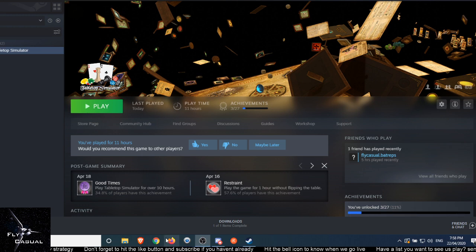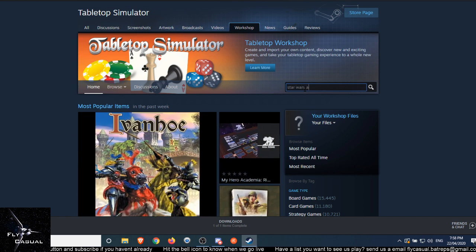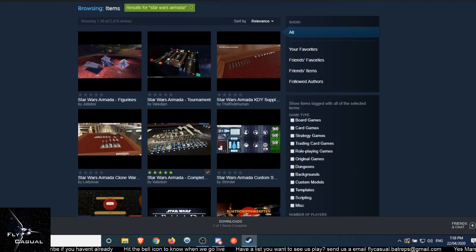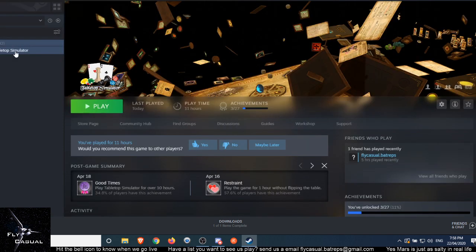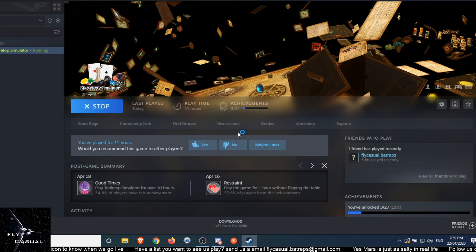First off, to play you need to download a copy of Tabletop Simulator to your Steam account. Then once you've done that, click on the workshop button and look up Star Wars Armada. Scroll down and you'll see all sorts of options. You want the one with the five star rating — Star Wars Armada complete with script. Click on that, download it, and then you can jump in, click play, and start having fun.